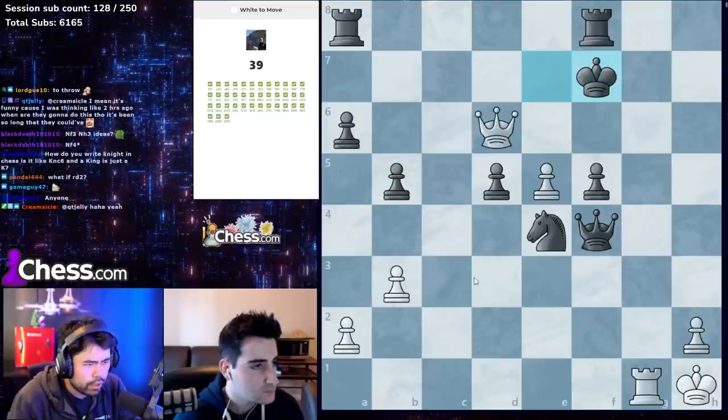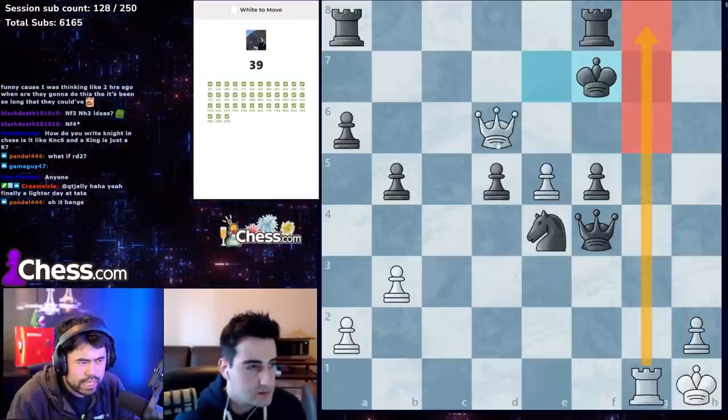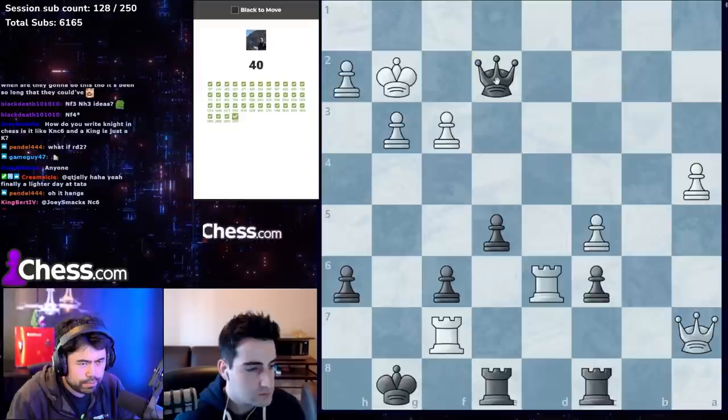Looking for checks — there's actually a checkmate in one because g5 is completely covered: queen d7 is checkmate.